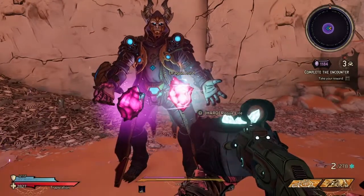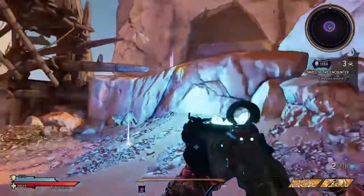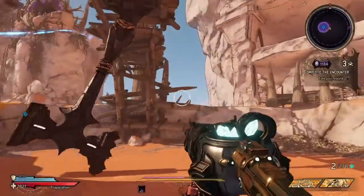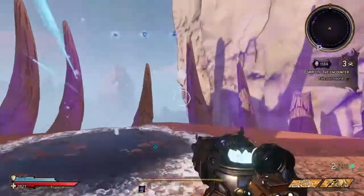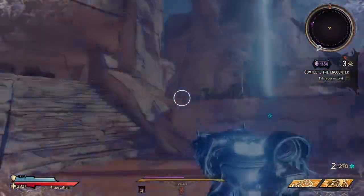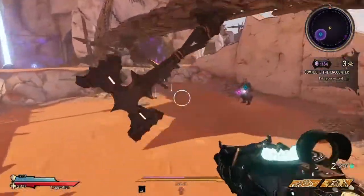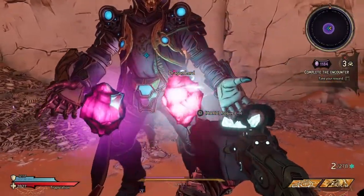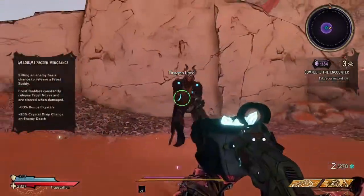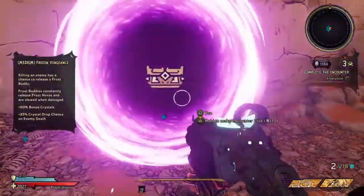Not suitable for all builds. If we choose a curse it's frozen vengeance or roguelite, and here's the blue aspect — one that goes to Koopa. I'm just gonna take frozen vengeance.